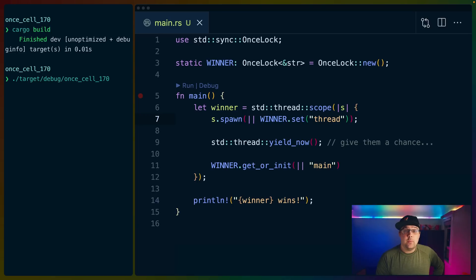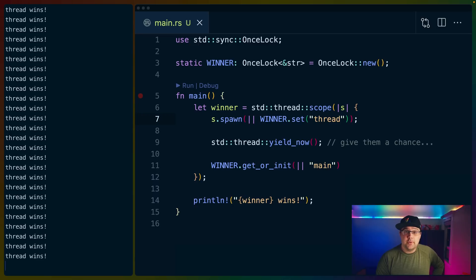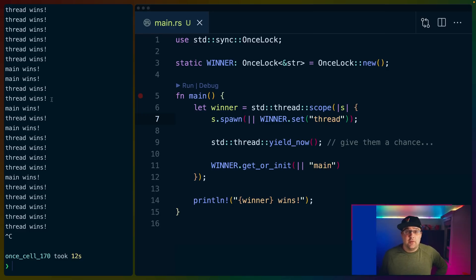If we build this program and run it, we can see that in this case main won. But if we loop and call it multiple times, we can see that sometimes the thread wins and sometimes main wins. That's because we've effectively created a race condition here to set the value. And if we cancel this, we can see thread wins sometimes and main wins other times when we run the program.